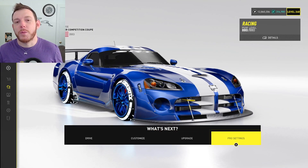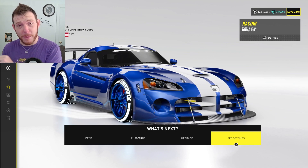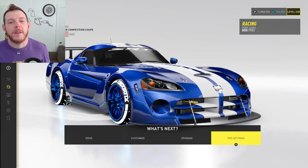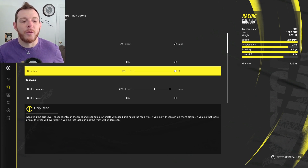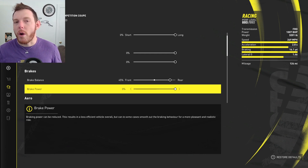Let me give you the pro settings I'll be using this week, set up by Comiric and provided by Secure Commander. They're quite good — you can change anything you want, but this is working pretty well for me. Final drive: all the way long. Grip: 100% both front and rear. Brake balance: faded to the back, so 45% rear. Brake power: always 100%, because why would we take away braking power?